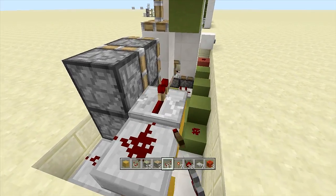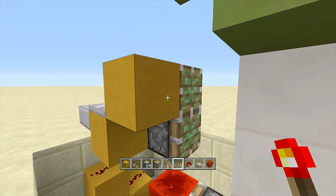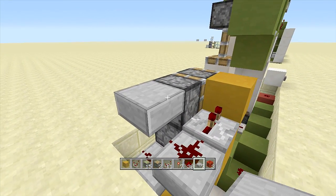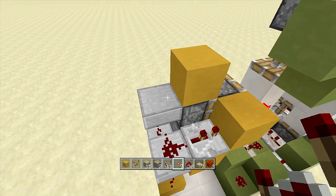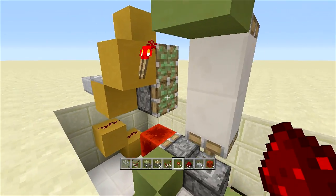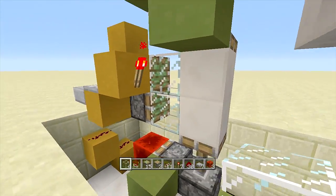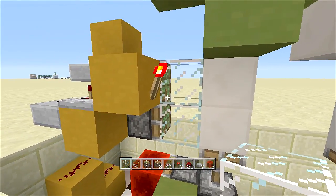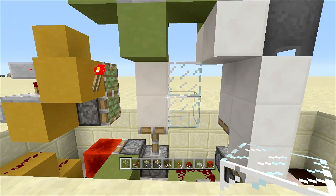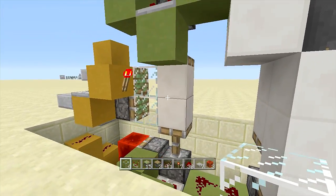Off the slab place another block with a repeater going this way on two ticks delay. Place a block in front with a redstone torch off the side. Come up another slab next to this piston upside-down, then a block above the back piston with redstone dust on top of both. Place your glass blocks in front of the sticky pistons — click the button and it extends out the glass blocks closing the door, then click again to retract them back behind the door.